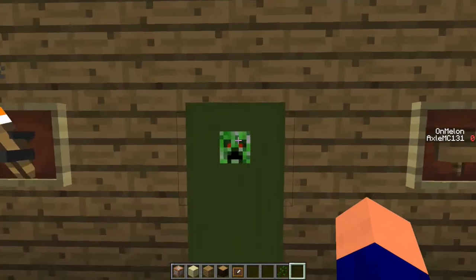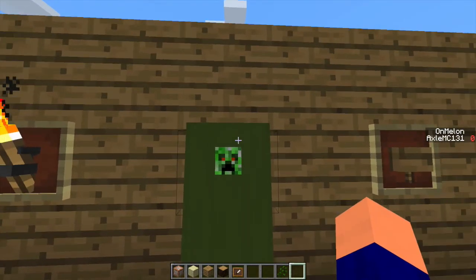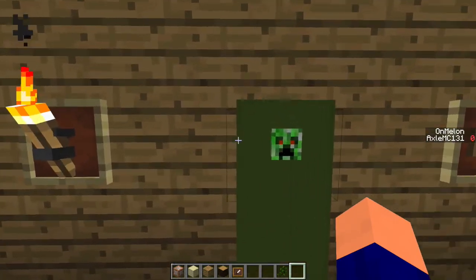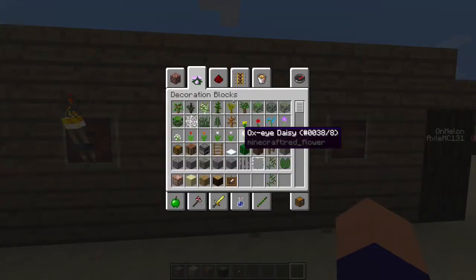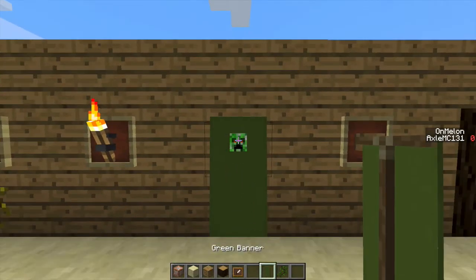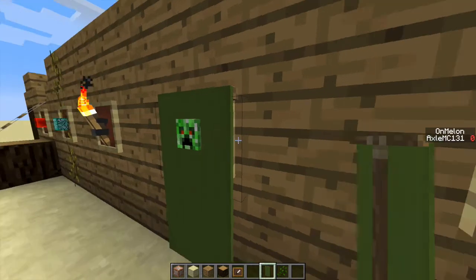Next, you can put blocks behind the new banners in 1.8. For example, this is the new creeper flag, which is just a creeper head in an item frame behind a green banner. And that will show through even as it moves.